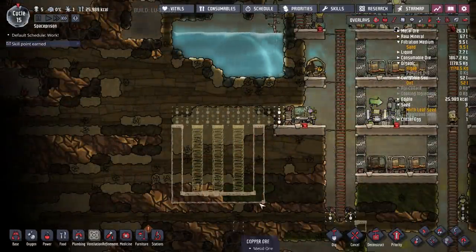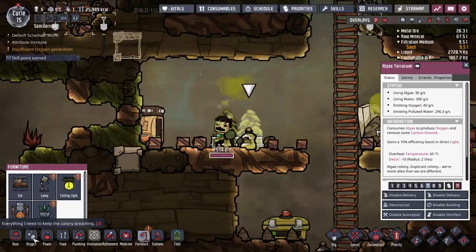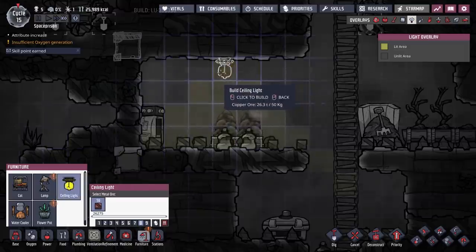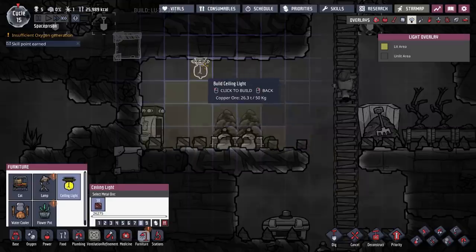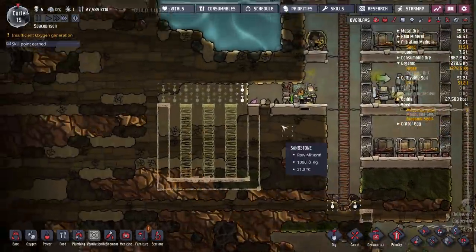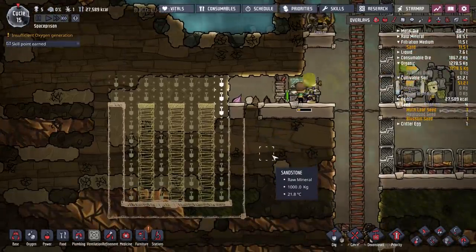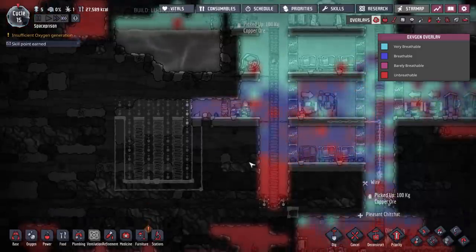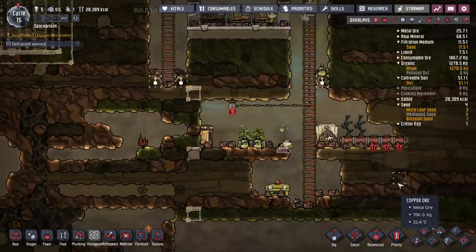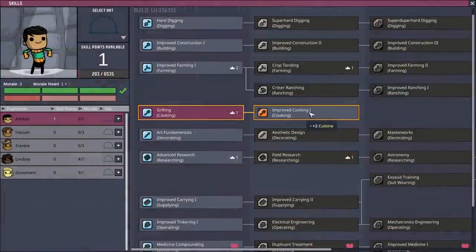We need to find somewhere to put the polluted water — that's my priority now. We're going to have a little tank down at the bottom here. These algae terrariums will work better if we have lights above them — a 10% boost from indirect light — so I'm thinking we could pop a ceiling light up here. That would cover all of this area. I'm also getting them to build a box down here where the polluted water is going to go. We have plenty of oxygen being made up here. The wire is doing perfectly fine, and that should work much better.